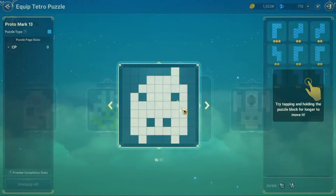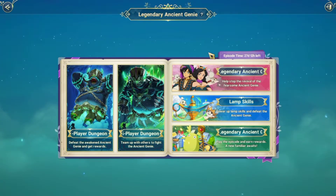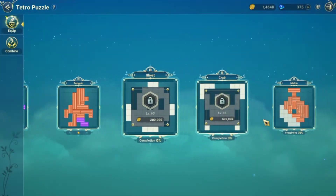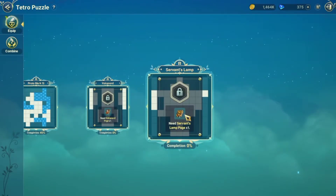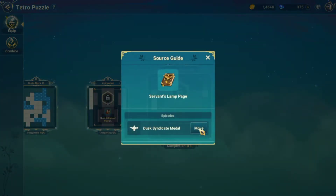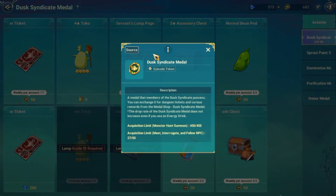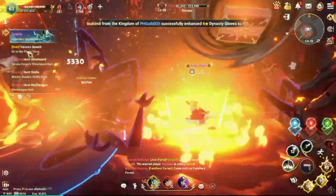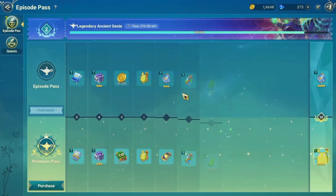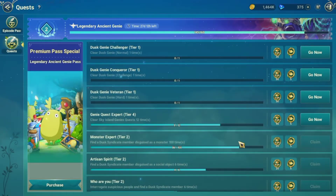These are the main ways to unlock Tetra puzzles. But Ni No Kuni also likes to throw in a few extra ways here and there, such as an event going on now where you can work towards a limited time Tetra puzzle page — the Servant Lamp page. Since this is a limited time thing, it also has a slightly different process. In order to unlock the Servant Lamp page, you have to buy it with the Dark Syndicate Medals, which can be earned by completing quests from the event. To check out these quests and work towards this limited time page, look in the upper right corner and click on the Legendary Asian event, then Legendary Ancient. Here you'll see all the quests listed out for you to complete. This will only be here for a short time, so don't miss out!